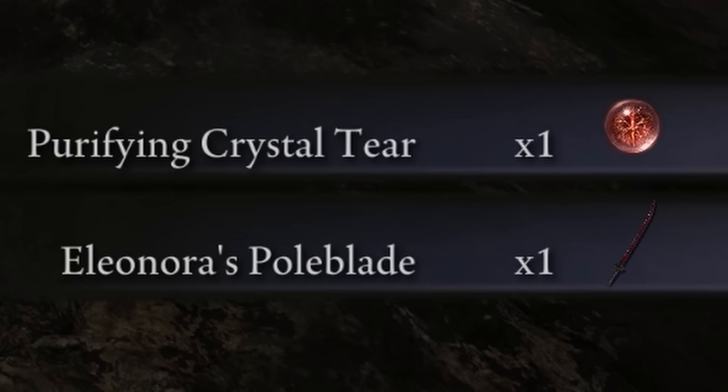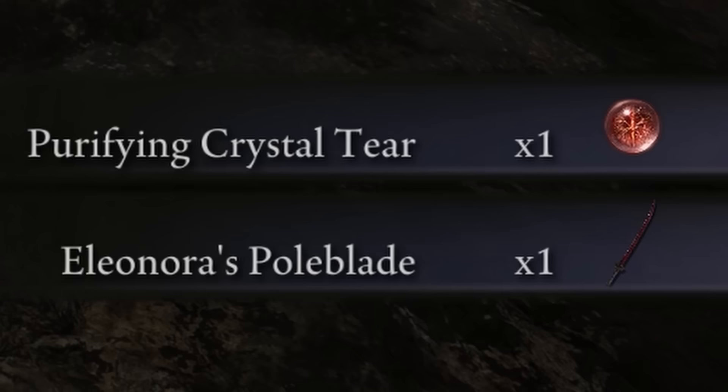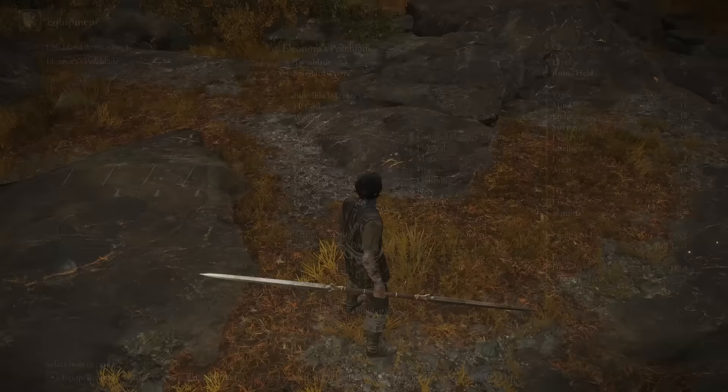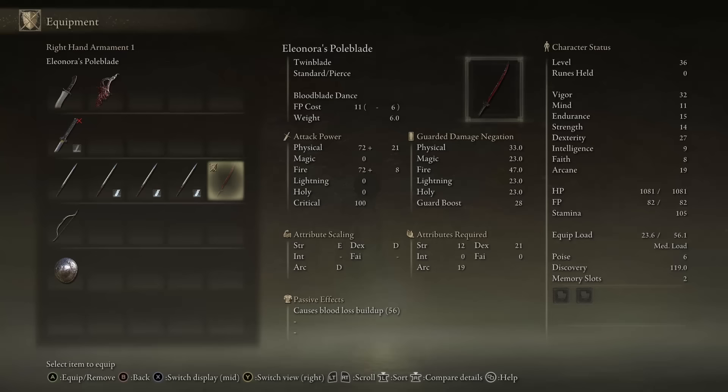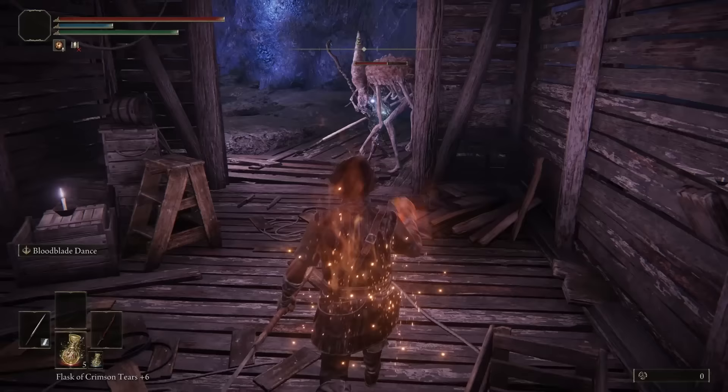Eleonora's Poleblade has innate bleed and is the only twin blade in the game that actually has innate bleed, making it perfect for the early and mid game. You don't need any upgrades to get a significant amount of bleed, nor do you have to get a Whetblade or Ash of War to apply the blood affinity on your weapon to get bloodloss buildup in the first place. But that's not all, because Eleonora's Poleblade is extremely versatile.